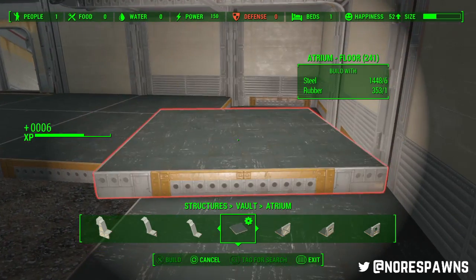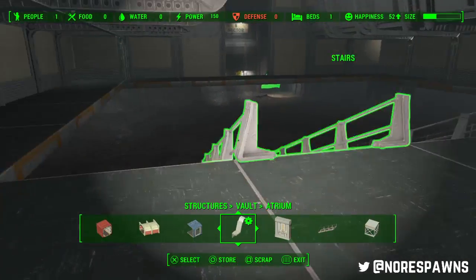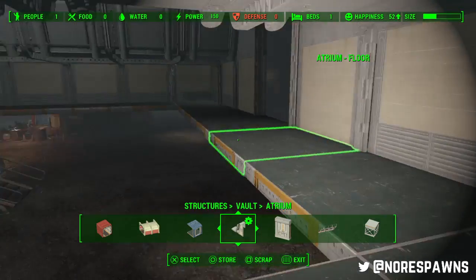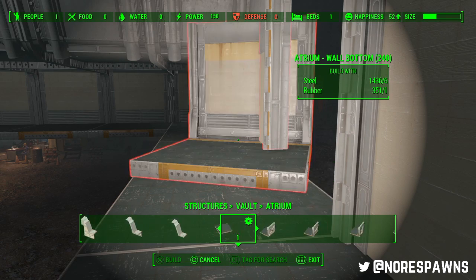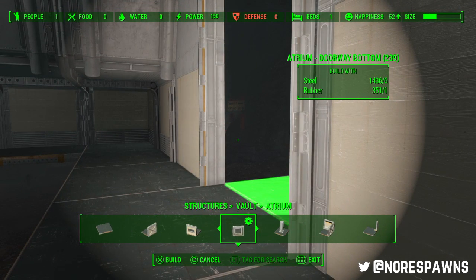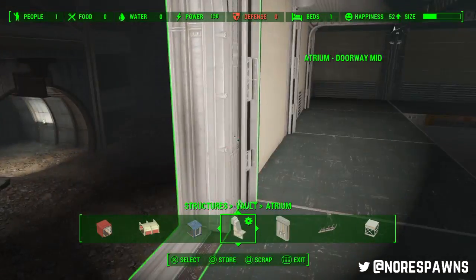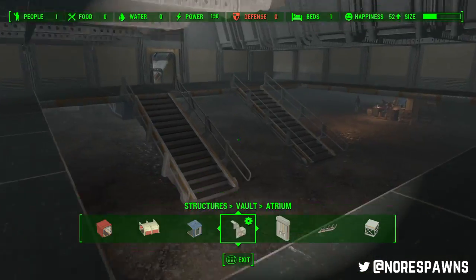I'm still umming and ahhing, because those of you on Twitter know I had an idea of going for a kind of Metro Last Light style vault — just like the Metro Underground. Those of you who haven't played Metro Last Light, do it — it's awesome. But I was going to go for slightly that aesthetic, and now I'm not sure. That would involve it looking very dark and dreary, but I just can't decide. So this is ostensibly where I think my overseer's quarters are going to be.